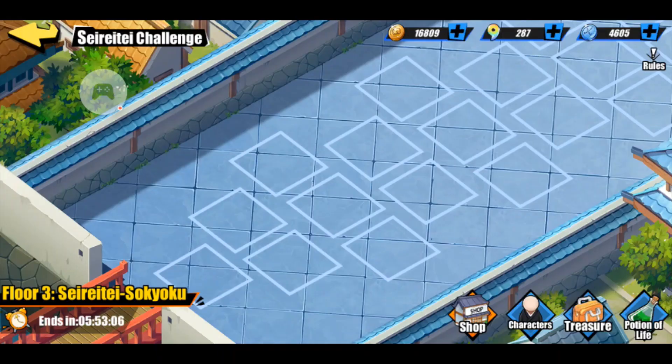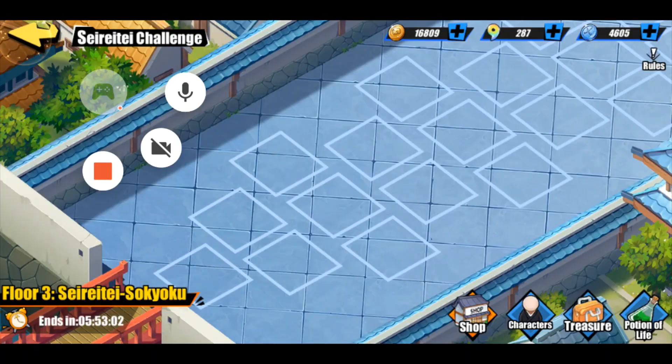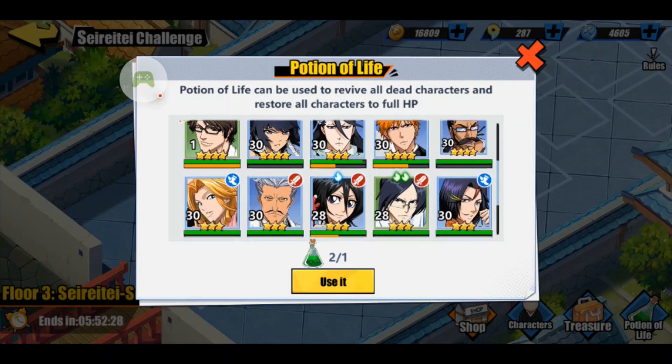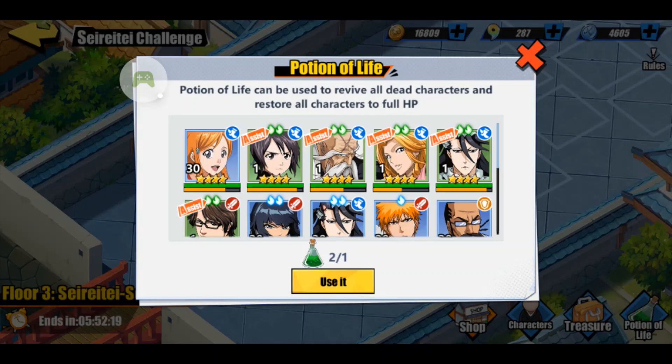If we look on the bottom right, you'll see four different tabs here. We've got the potion of life. If you have the potion of life item, you can use it — it revives all your dead characters and heals all your characters.